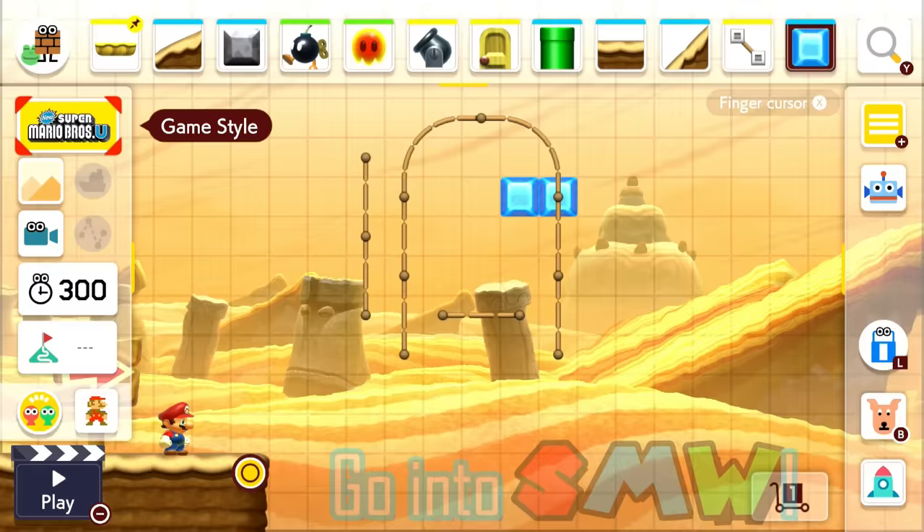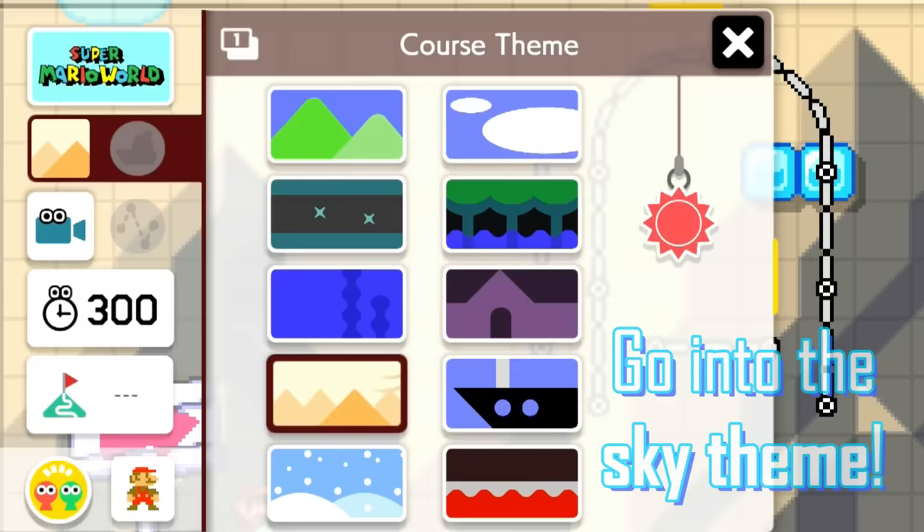To start with, go into the Super Mario World game style, and then select the sky theme.